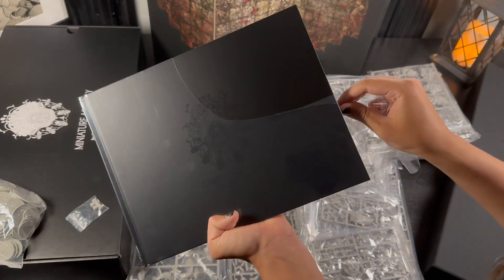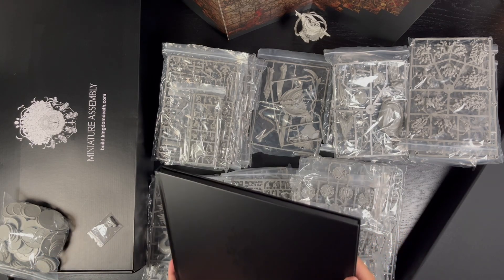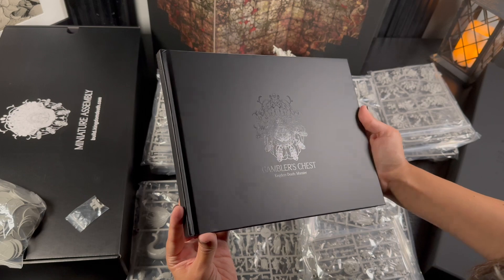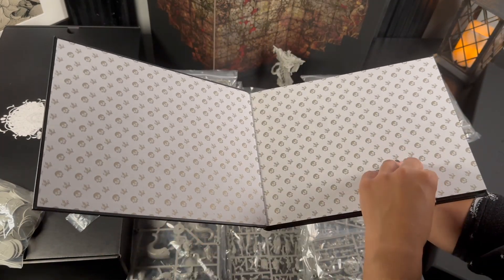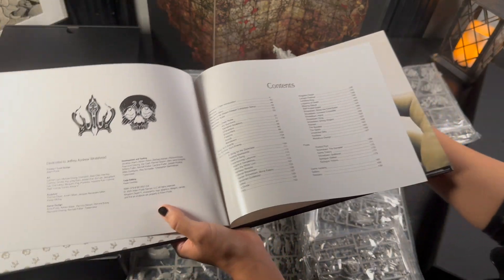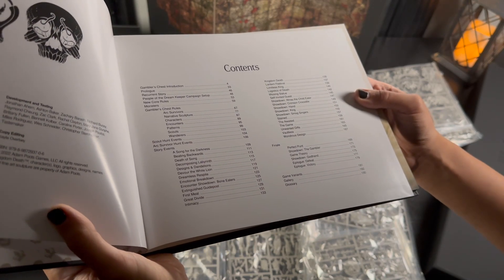Finally I opened up the rulebook, and I have to admit I did spend quite a bit of time just gazing at it — I haven't read any of the rules yet. As you can see it's a really beautiful object. There's a dedication right at the start thanking all of the backers and people that have been along for the ride with the Gambler's Chest, which I felt kind of emotional reading. And as you can see there's a lot of pages, a lot of events, and all kinds of stuff in this rulebook, so a lot to get into.